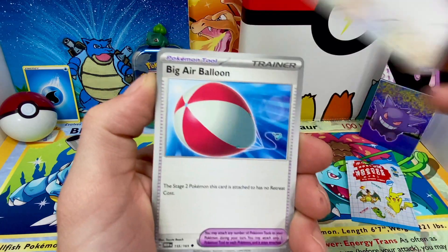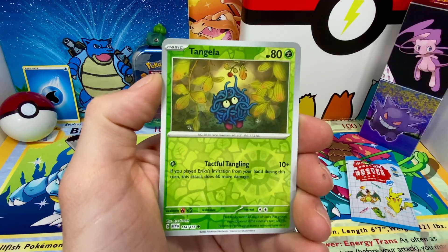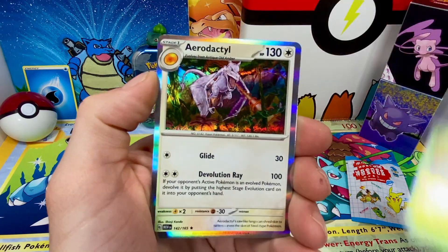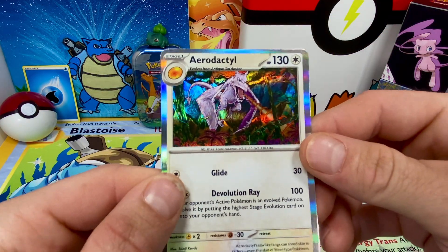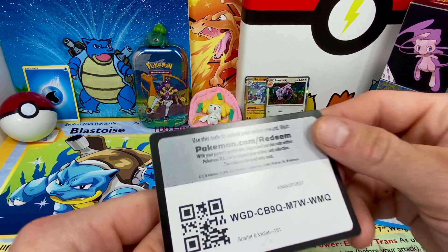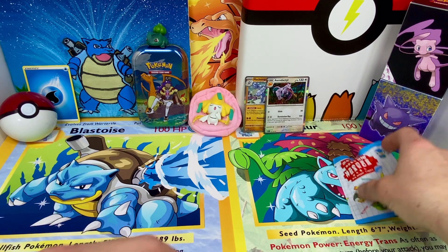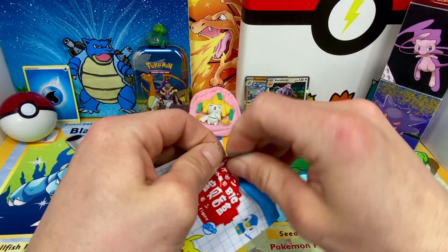Like I said, I picked up some of those erasers, a little something for the channel. Let's see what we got — oh, something in the back — no, no, it's just the Aerodactyl. I thought the border was a card behind that, but they did really nice with the coloring on that holographic. Go ahead and scan that you guys, and let's jump right over to this big eraser figure.